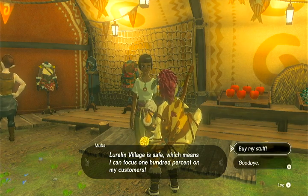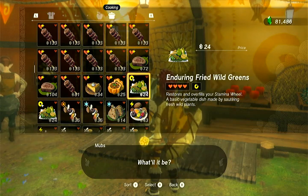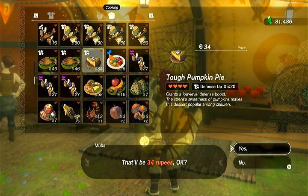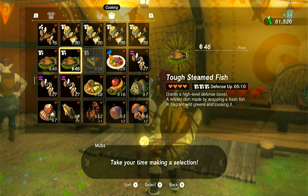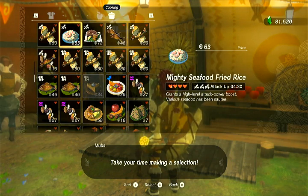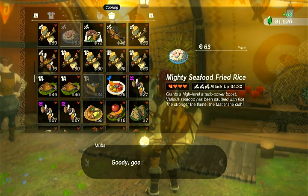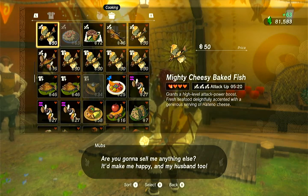She's got a little bit of dialogue and we tell her to buy our stuff. So let's go over to our cooking. This particular pumpkin pie I don't need. I do like these tough dishes that I've got some high times on, but let's get rid of some stuff that's got some lower times. I'm going to show you how to get good time on your stuff.